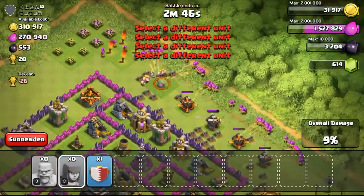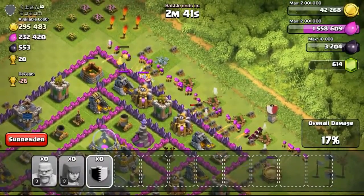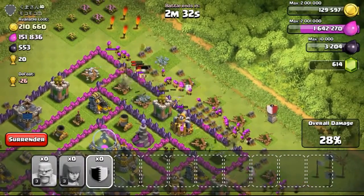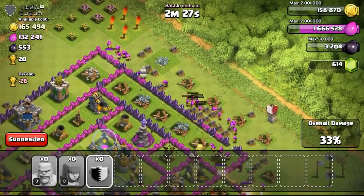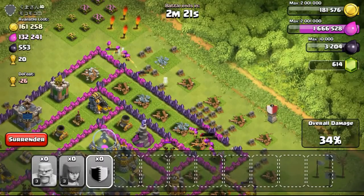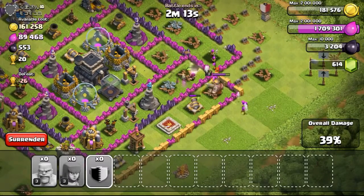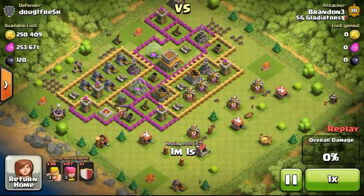Going ahead with this raid with 310,000 gold available on a Town Hall 9. It's relatively not easy for me to get the one star, and the base layout didn't allow my troops to go in. I'm considering getting Wall Breakers to use next time, maybe when they reach level 4 or 5 — that's the minimum level I want to use. Also the gold mines are very protected, especially by the mortar which deals a lot of damage to my level 3 archers. They get taken out very quickly, so I couldn't even get a one star on this Town Hall 9.